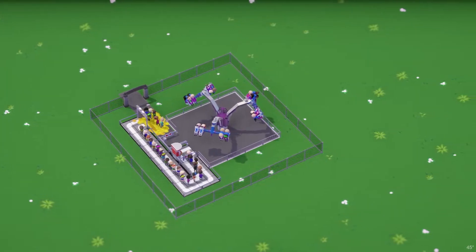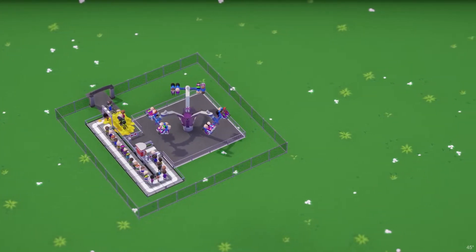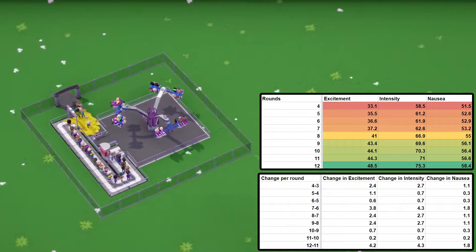At 4 rounds, it has 33.1 excitement, 58.5 intensity, and 51.5 nausea.